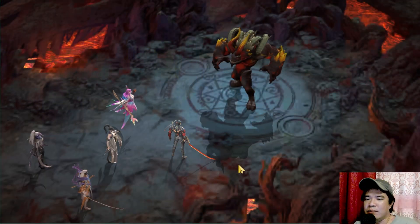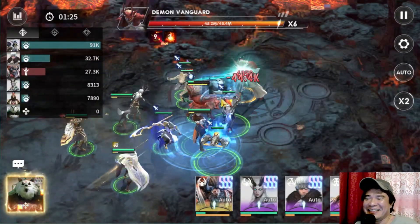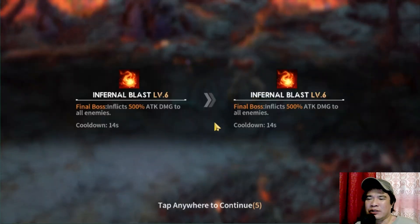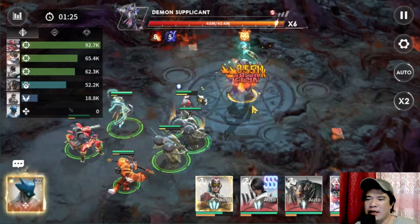Let's challenge the Hell mode boss. Team 1 is just a dummy, so team 2 is quite important — its role is to lower the HP of the boss.